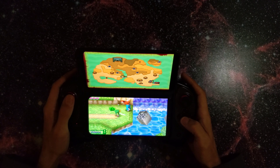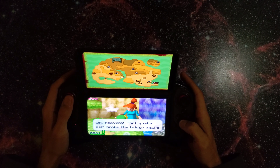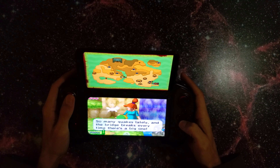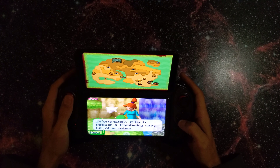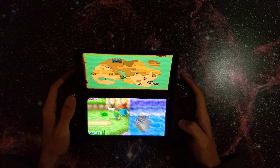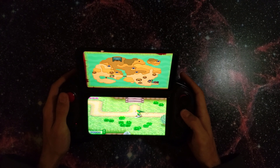Evidently we can't go this way. Oh heavens, that quake just broke the bridge again — so many quakes lately, and the bridge breaks every time there's a big one. There's a second way to get to town, fortunately. Unfortunately it leads through a frightening cave full of monsters. What to do? Well, wait for the bridge to be fixed, of course. Sure, that's what you want to do — not me.